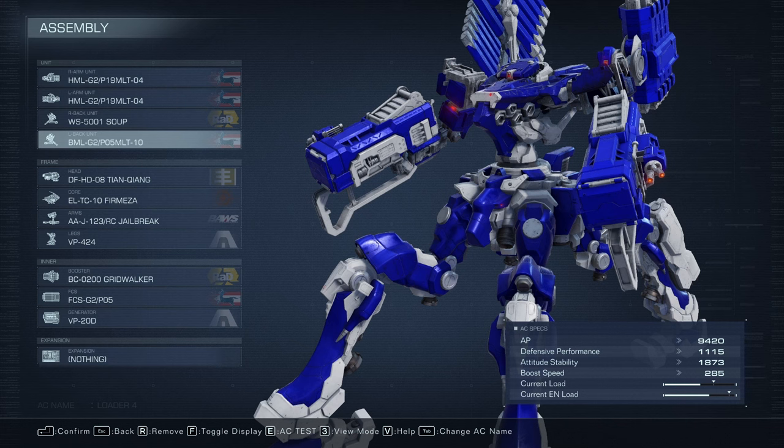Hey guys, I'm going to show you the best quad design in Armored Core 6 — at least the best I've been able to come up with, and I think it's really insanely strong. This build I've nicknamed 'Sky Command,' because if you do it a certain way, you can literally stay in the air forever. It's a build you'll be adjusting to suit your needs for each level.